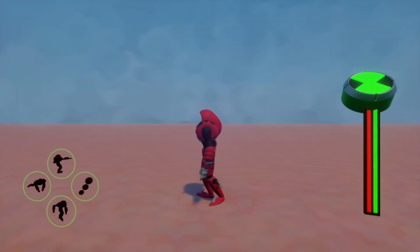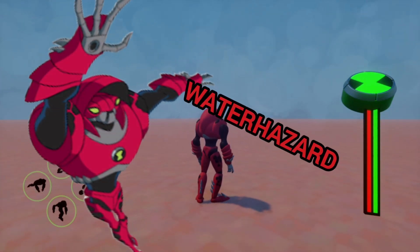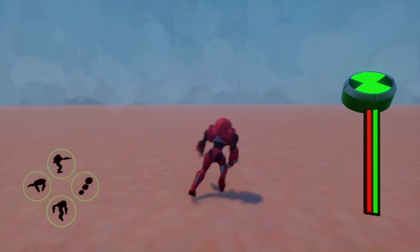Hi, so today I'm doing an alien showcase. This is Water Hazard. He's the fourth alien. I'll start with his attacks.